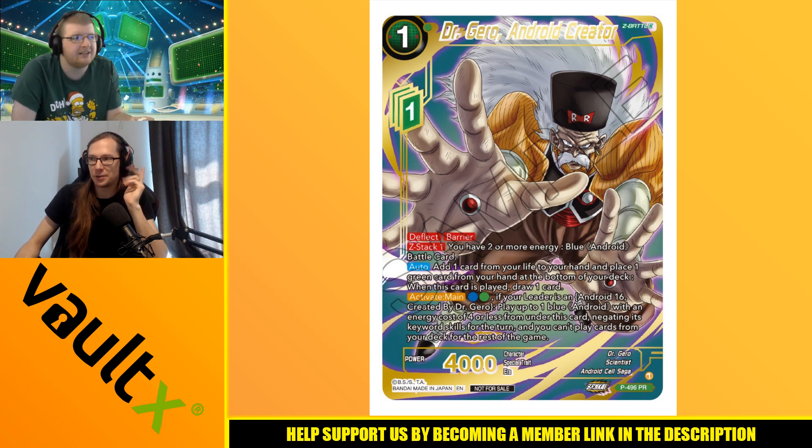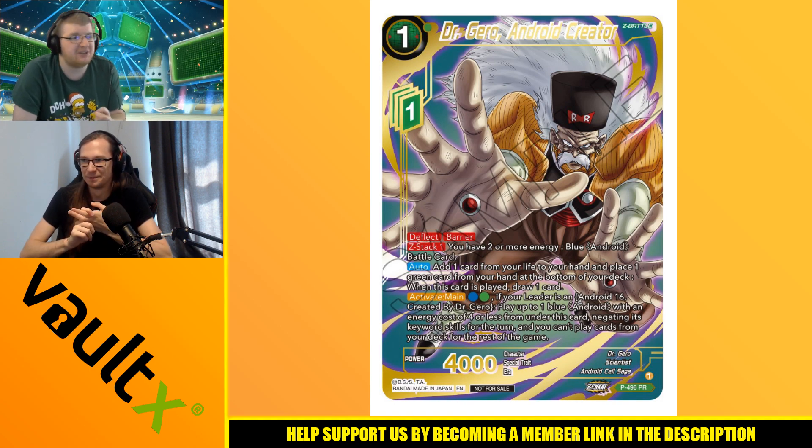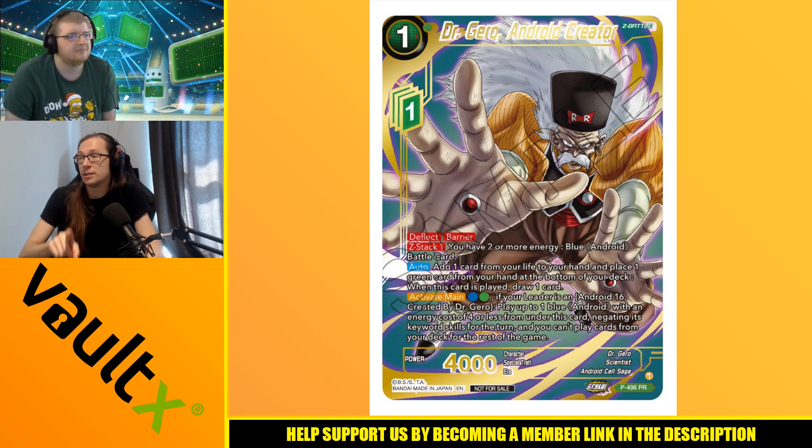I'm a bit upset about this Z Battle because I just noticed something: there's no Dr. Gero — this is Android 20. Dr. Gero is when he was still human; Android 20 is after he turned himself into an Android. You can see he has the power absorbers on his hands. And yet his character name is not Android 20 and his special trait is not Android — he's just a Scientist. Normally they're really good at this, so I'm upset. Overall though, interesting pair of promos — I'm very excited about the Android 16 leader; I can take or leave the Z Battle until we have more of the picture.